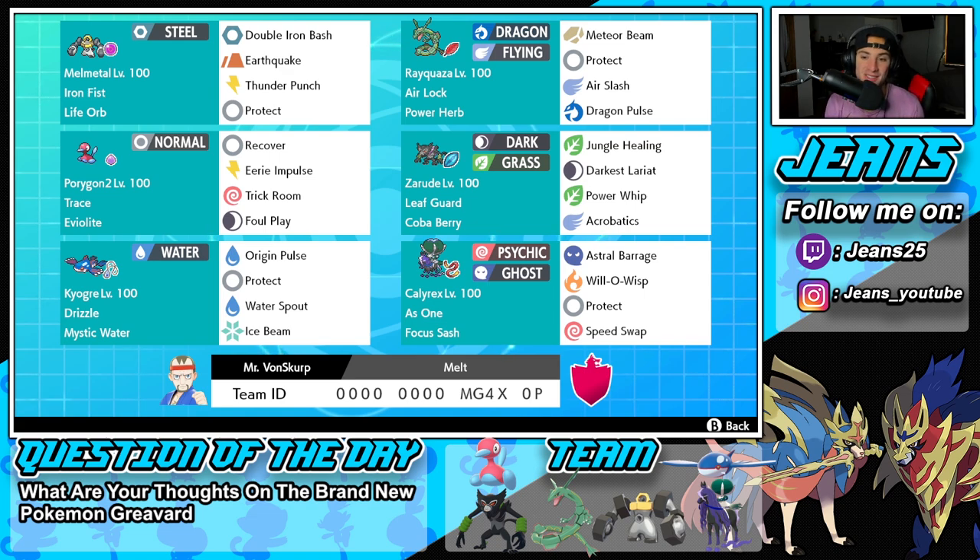Middle left is our support Porygon 2 with Trace and Eviolite, running Recover, Eerie Impulse, Trick Room, and Foul Play. Fourth Pokemon is Zarude — I love his design and typing, I just wish he was stronger in ranked battles. He's got Leaf Guard and the Coba Berry, with Jungle Healing as his signature move, which heals your ally Pokemon every turn — I think around 25%. He also has Darkest Lariat, Power Whip for a STAB grass move, and Acrobatics for a speed boost when Dynamaxed.